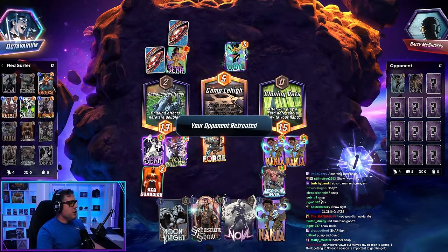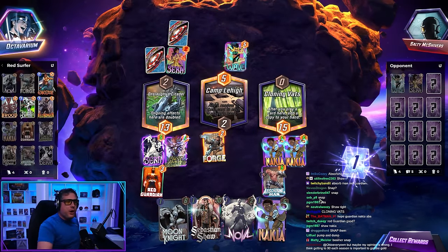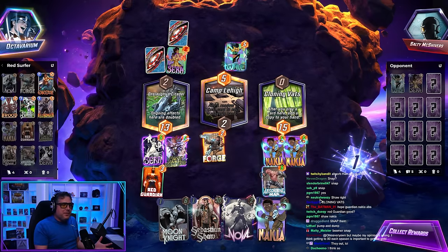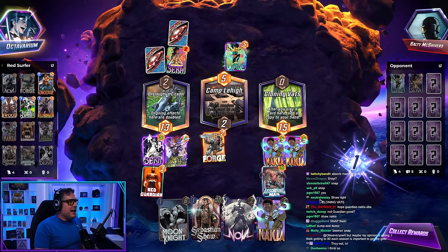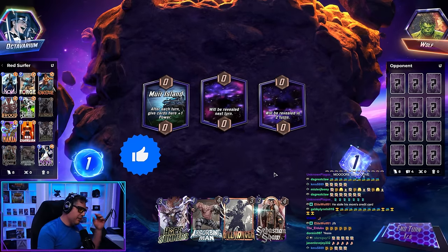Do they Red Guardian me back though? Nope. Emotional damage, baby. That's why you snap during the turn — it's just too much emotional damage. It is such an arrogant snap. I'm so lucky I get to do this, guys. I love you guys — I can't believe I'm this lucky.